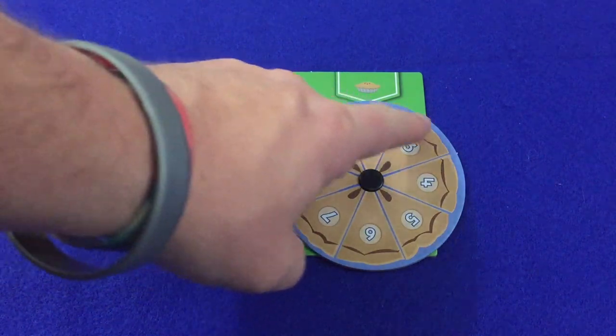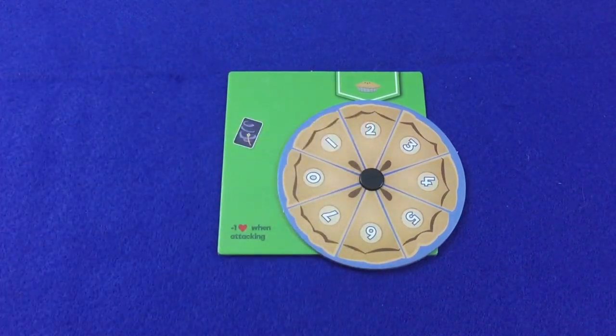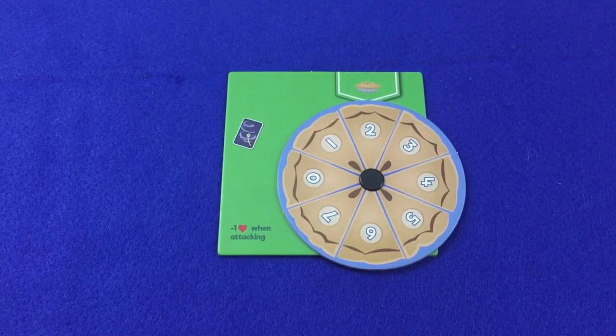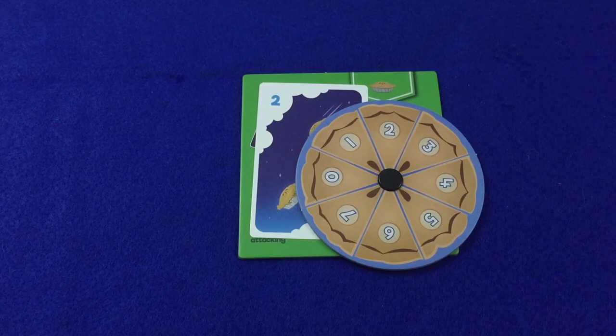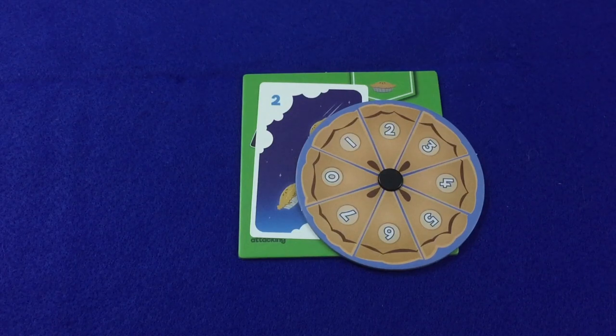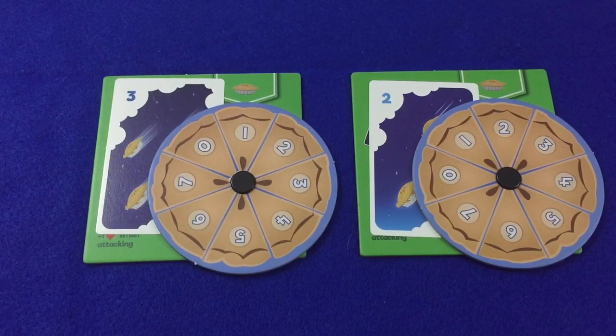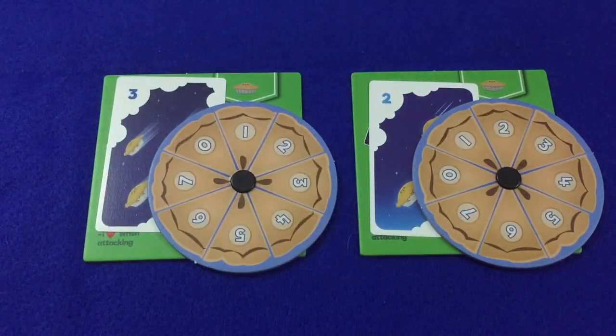In this case the player is choosing two. However, the chosen number may not exceed the player's total pies currently indicated by her token on the pie track. For each seeker a player has involved in the fight, she may also secretly attach a magic spell card onto the pie dial. The value of each player's magic spell is added to the number of pies she chooses to throw, resulting in the player's total pie fight score — in this case that score is four. Both players then simultaneously reveal their pie fight scores. The player with a higher score wins, with ties going to the attacker, so if both players have a score of four, the attacker would be the winner.